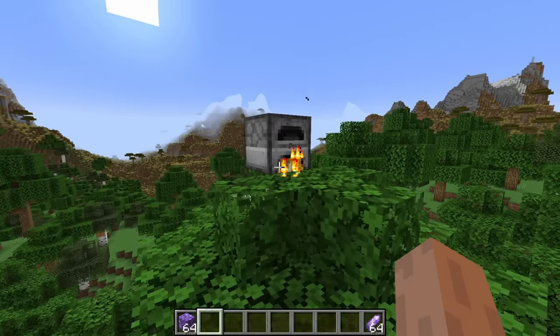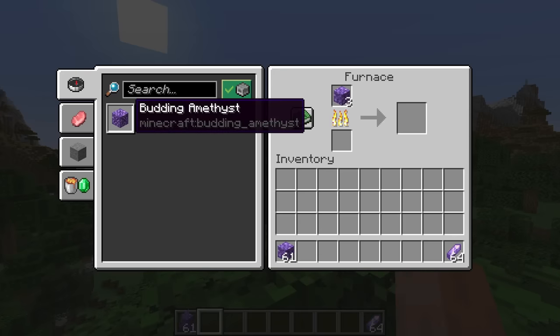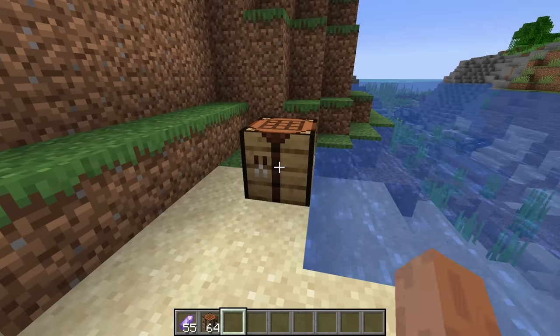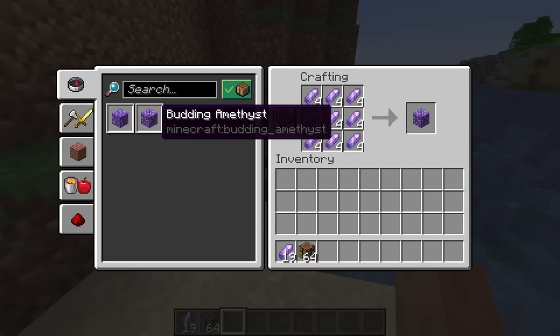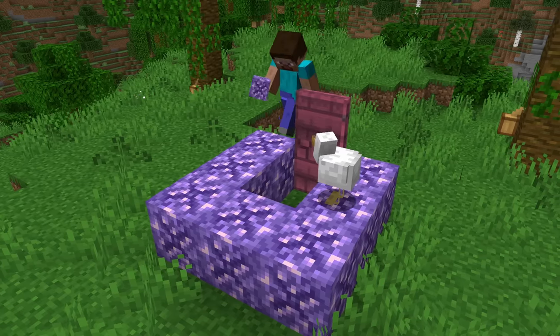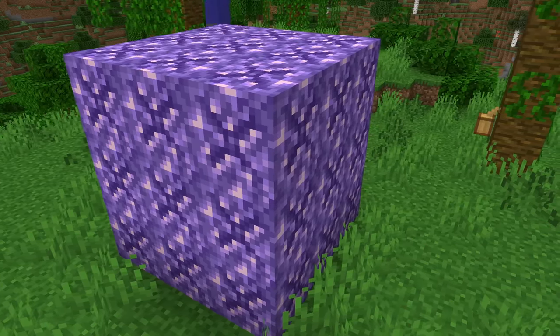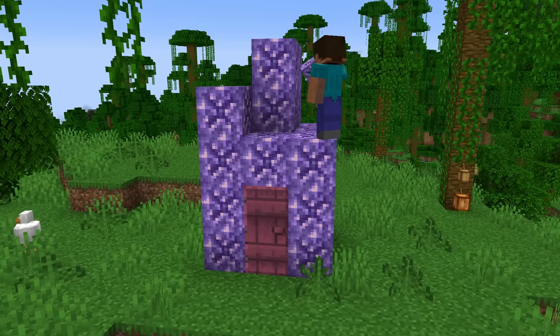Number 24: another less game-breaking smelting mechanic is the ability to smelt amethyst into budding amethyst. And if you're looking for an alternative, they're also now craftable for nine shards. This finally gives us the option to decorate with these blocks, as previously they were impossible to obtain — a nice little addition to building.